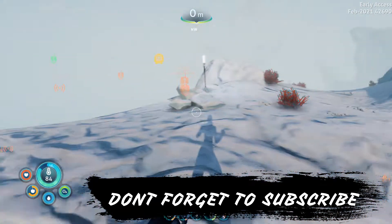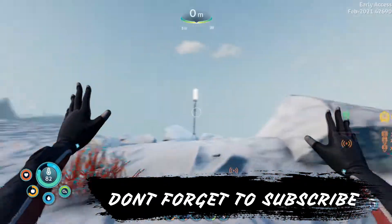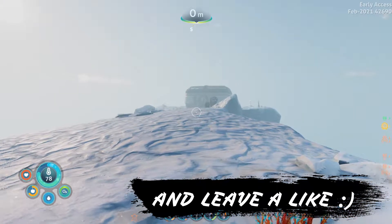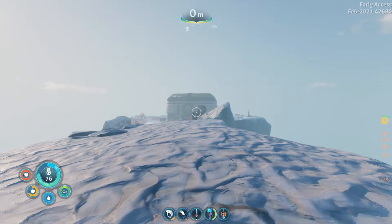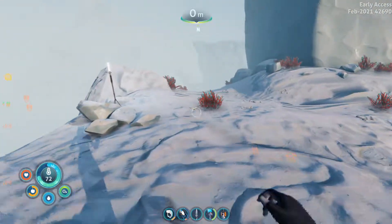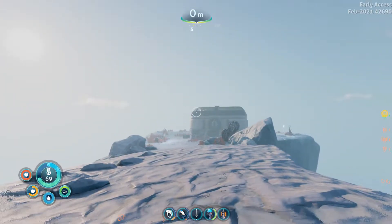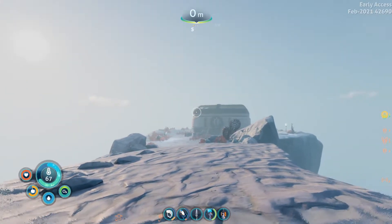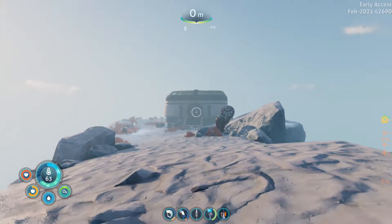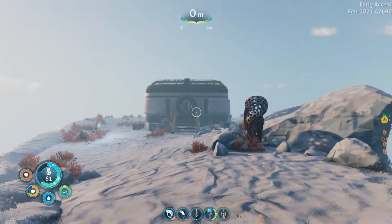Hey everyone, welcome to the channel and welcome to a Below Zero tutorial. Today I'm going to show you where to find Preston's plant leaf. We need to go to Margaret's Greenhouse. If you don't know how to find this, I do have a video showing you how to get here, so you can go check that out — otherwise it's going to make this video a little longer than it should be.